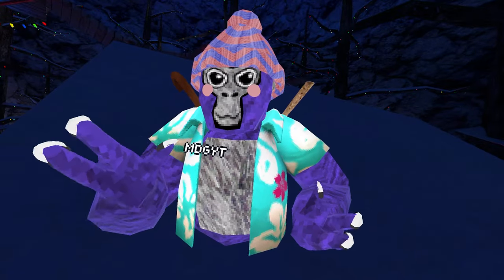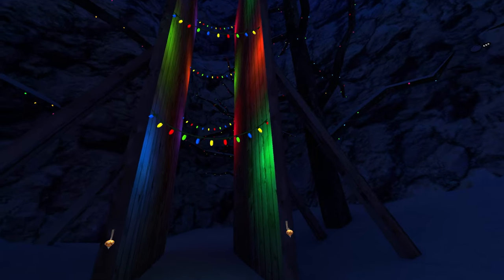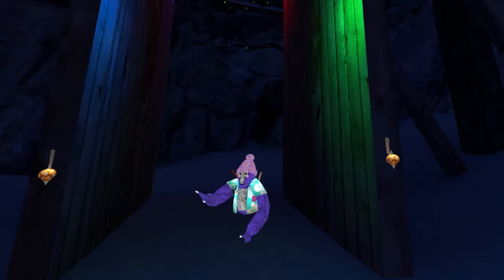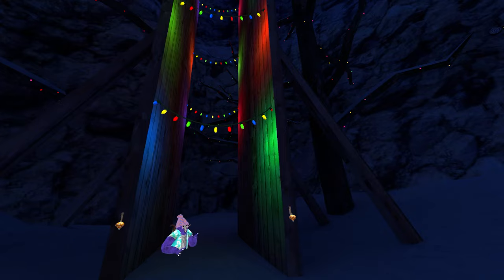The first one is to just simply bounce back and forth between the walls, as I'm showing. You're basically making a downward diagonal movement with each hand. You're not going side to side, because you'll just be doing this and won't be getting anywhere. You're going down and to the side — a diagonal arm movement. This may take a while because you may end up accidentally falling off. But with practice, you'll get it.